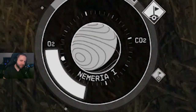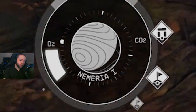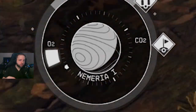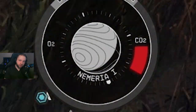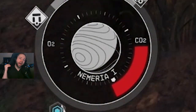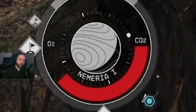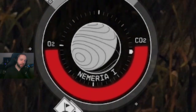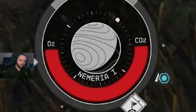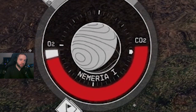Tip number one: O2 is basically your stamina, but it works in a different way. If you're running and all of a sudden you find your bar filling up with red instead of the normal white bar, that means you are out of oxygen and you need to stop and rest. If you move without running and you're still gaining CO2, you're probably encumbered, so you need to drop the weight or go to a vendor and sell some of the stuff you have.